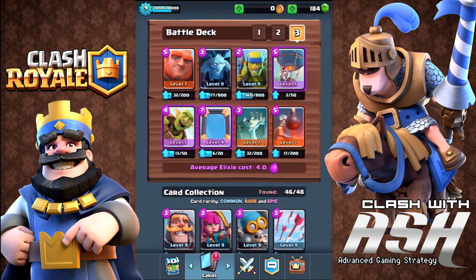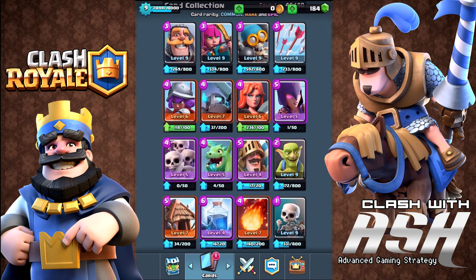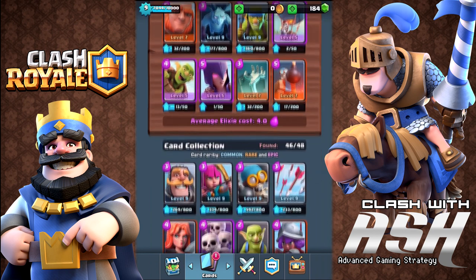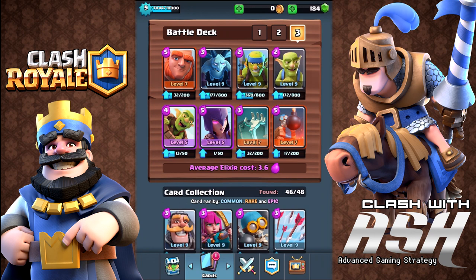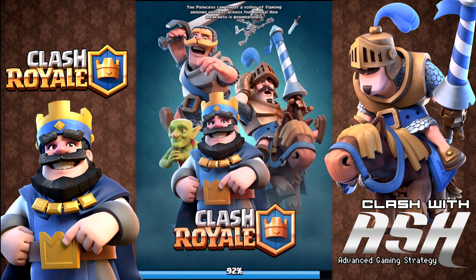I've seen players even in TV Royale — meaning top 100 players — have a lot of success with basic cards. So we'll populate our deck without using epics from the Bone Pit. We're going to use epics from earlier arenas so hopefully you have those cards. We're playing goblin barrel alongside the witch, and goblins as well. So we have goblins, spear goblins, minions, the tombstone and the bomber tower from the Bone Pit, and as epics we have the goblin barrel, the witch, the giant and minions as our meat shield combination.